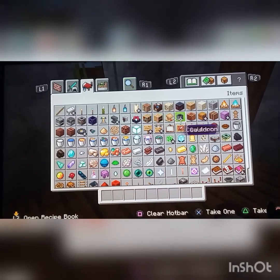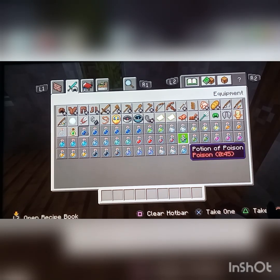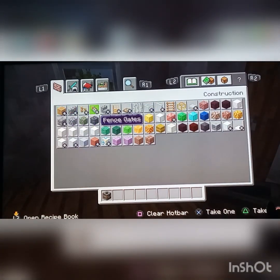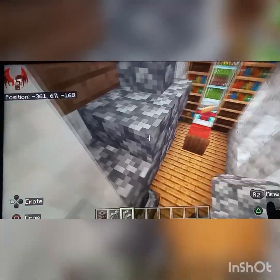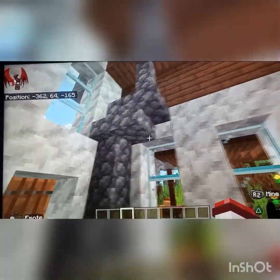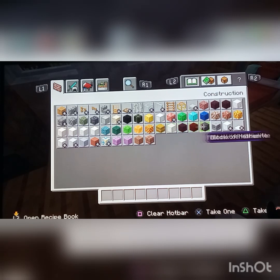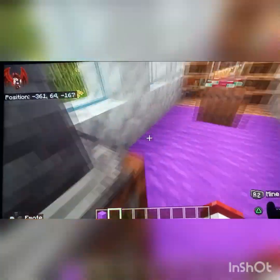Yep that looks cool, and then we have the cauldron — what do we want to put in there? Probably poison. And obviously she needs a furnace, so let's add one of those. Let's make it a little wonky, let's curve it like that. Looks good right? And now let's add a rug — let's do purple. And that's the witch's house done.